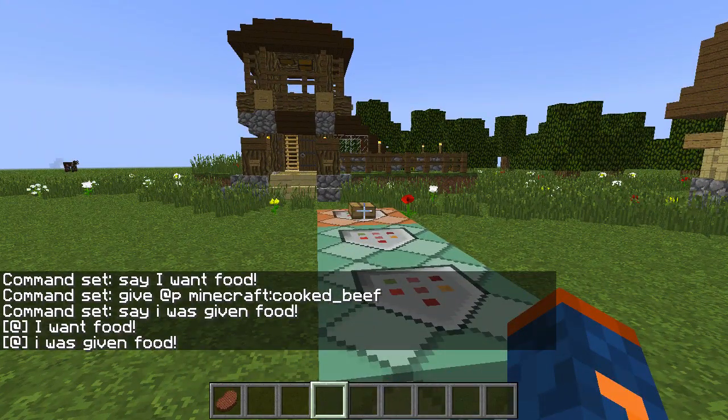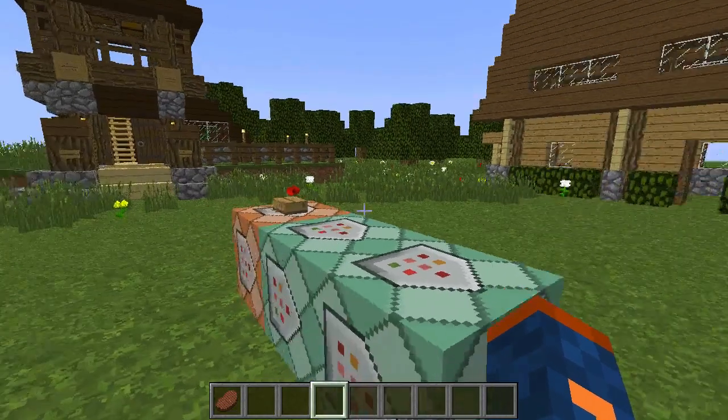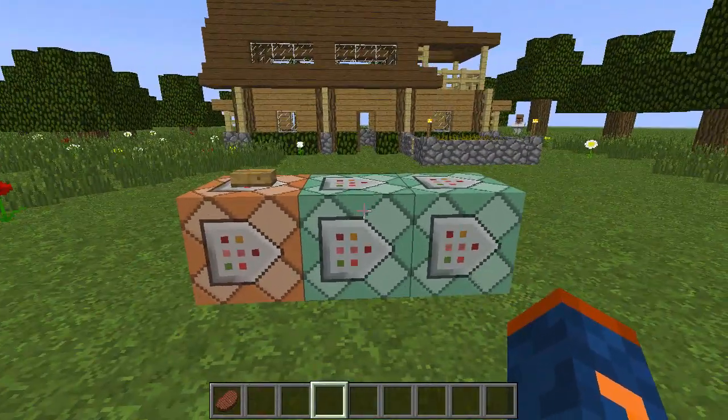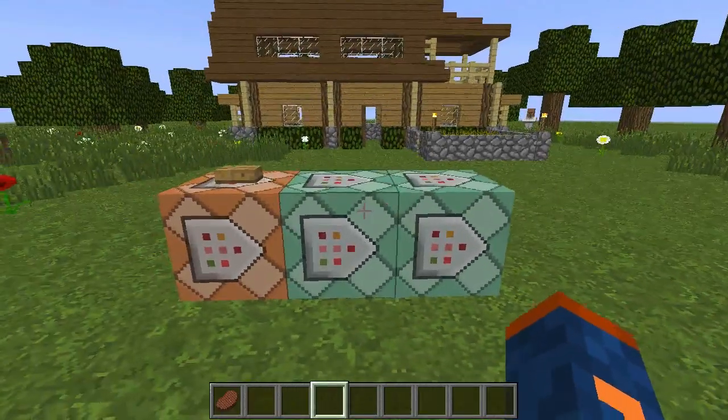So three things happened. First, this message was sent to our chat with the say command: 'I want food.' Second, we were given this cooked pork chop or cooked beef. And lastly, the say command also said 'I was given food.' This is an example of how you can use command blocks chained together in order to create more complicated contraptions for your Minecraft world.